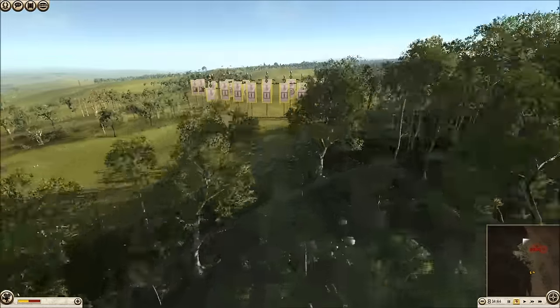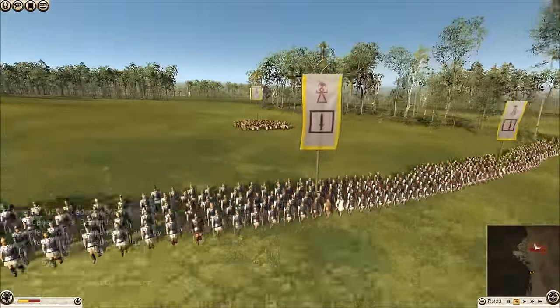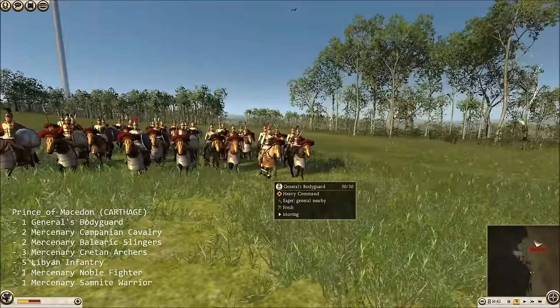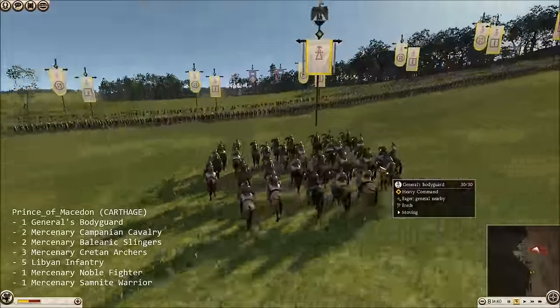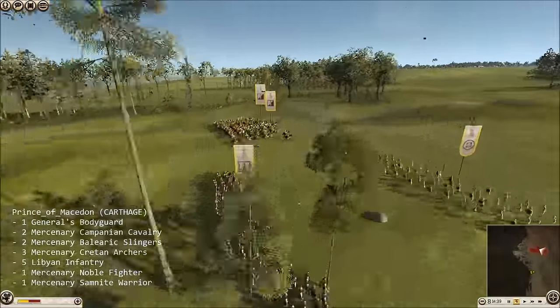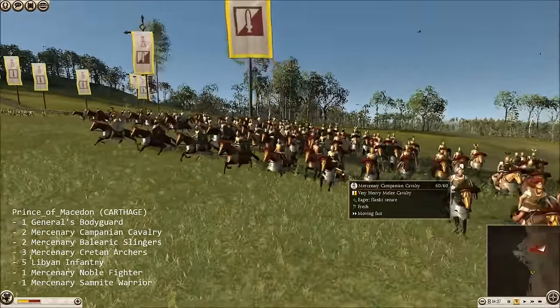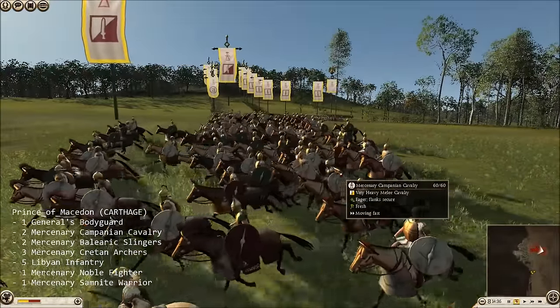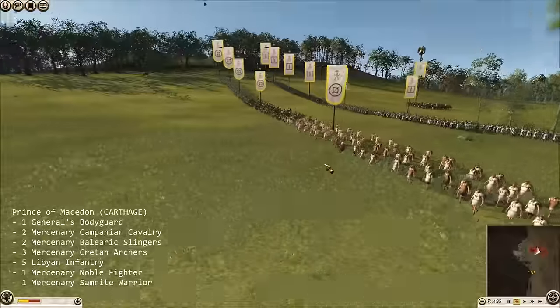Let's go look at my army first. I'm using the army of Carthage for this battle, and for my commander I went with just your regular general's bodyguard. Remember, this is slow motion, that's why it looks like they're going so slow. I got two units of Mercenary Companion Cav. And let's go look at my Archer and Slinger Force.